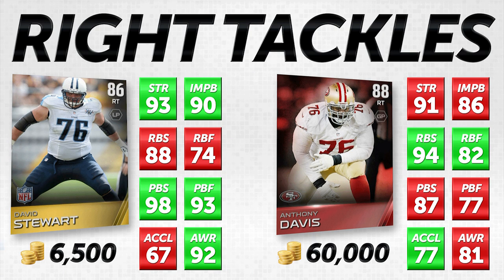David Stewart also has better awareness — 92 awareness versus Anthony Davis's 81 awareness, which I thought was pretty surprising. Anthony Davis does have a 77 acceleration versus a 67 for David Stewart, but neither of them are great. Overall, I believe David Stewart is a better overall right tackle in this game and you can get him for one tenth the price of Anthony Davis. I think it's one of the best bargains you're going to find in this entire game. If you don't have the coins right now, go play some solo challenges and pick this guy up.